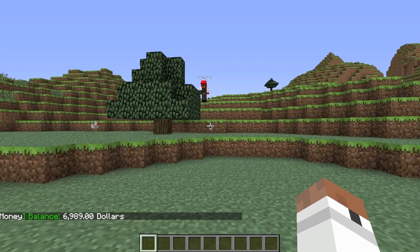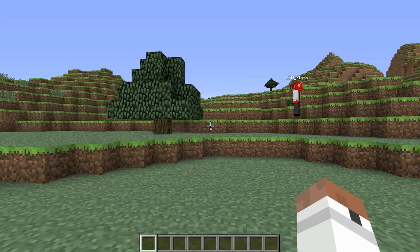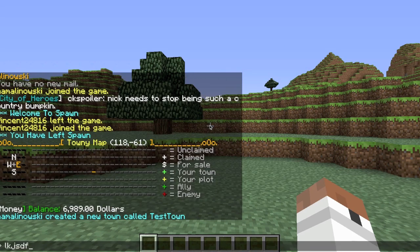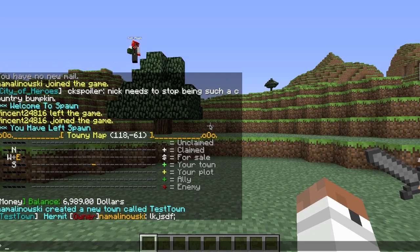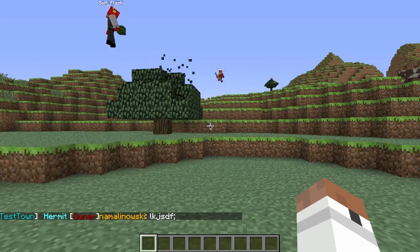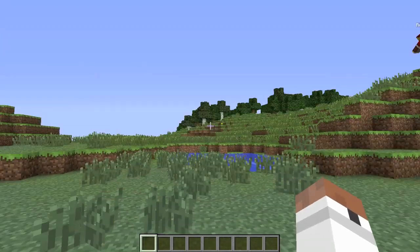To make a new town, type slash town new and then the town name — I'll use Test Town. Once you do that, it says the town was created. When you chat, it shows your town name and then your rank. Hermit means there's only one person in your town, and the rank increases as more people join, up to king.